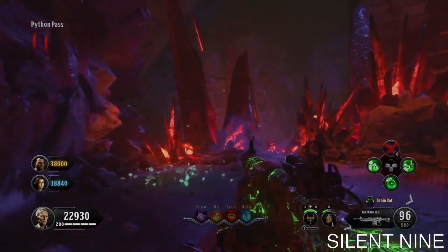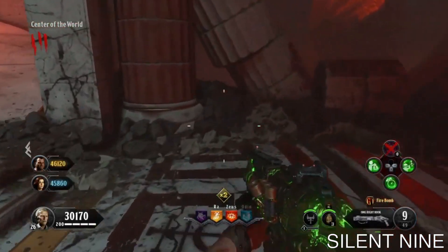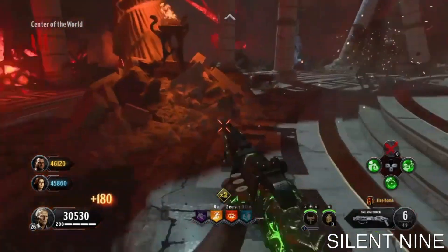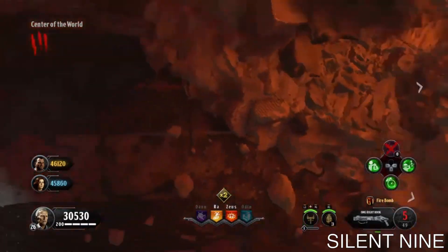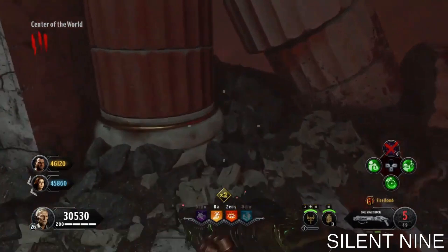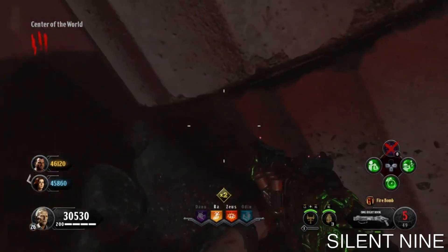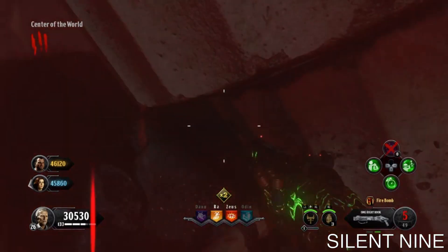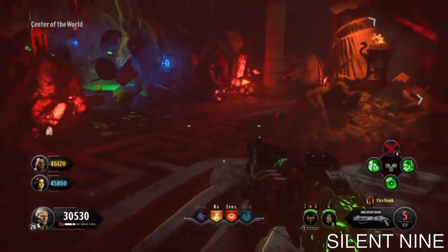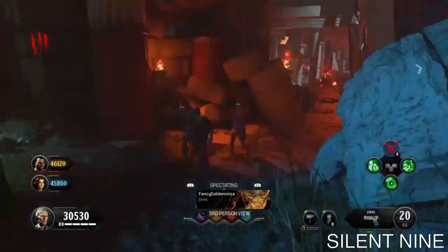Once you load up with two players, go over to the center of the world. Once you're there, you want to die from a death barrier, which is right there. Run all the way from one point over to that point. Run to that pool, kind of to the left, and keep running forward. Stop once you hit this point and you should start getting damaged by the death barrier. Just stand completely still and die from it — instead of going down and bleeding out, you will instantly die.